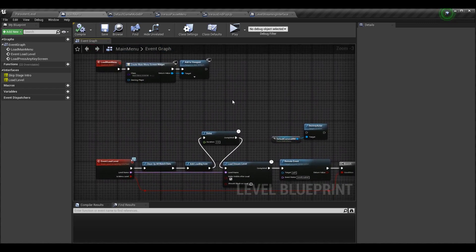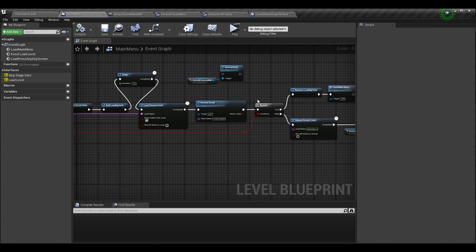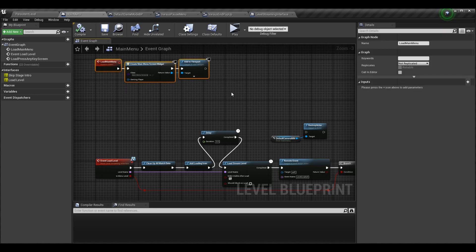This is what our main menu level blueprint looks like — it is pretty much the same as you saw before. I just messed up the order on two things and I need to avoid doing something when we're specifically streaming the main menu. The main menu spawns a main menu screen widget, which is the widget for the main menu itself. In this level we can spawn actors for character select and stage select. When we do return to the main menu from the pause menu or from ending a match, we want to respawn the main menu screen widget.